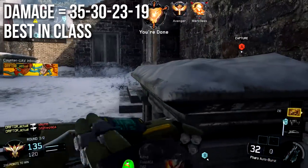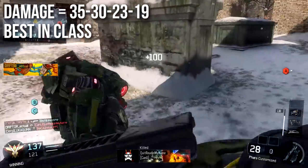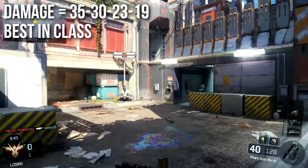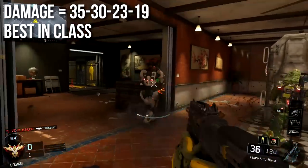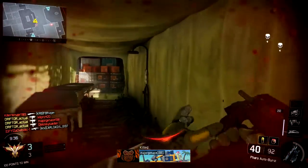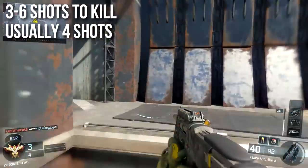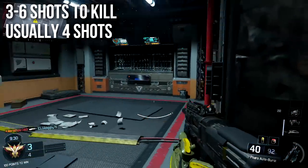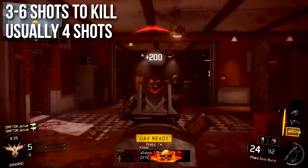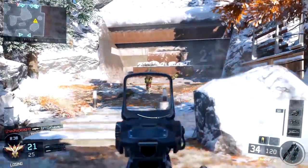It has the best in-class damage of all the submachine guns, even better than the Razorback. It deals 35 damage up close, drops off to 30, then to 23, and decreases down to 19 at maximum range. The DPS is generally among the highest at all ranges. It can kill between three and six shots, but is usually a four-shot kill. This is also the only other SMG that can kill in three shots, besides the Cuda.